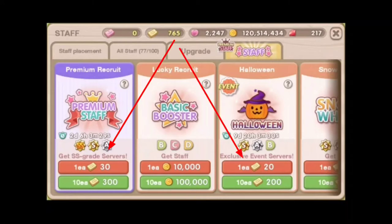Since I have 765 yellow tickets, the game automatically suggests that I use that. However, in most cases where it's not available, the game will recommend that you use your rubies, which I don't suggest because rubies are so hard to get in this game.